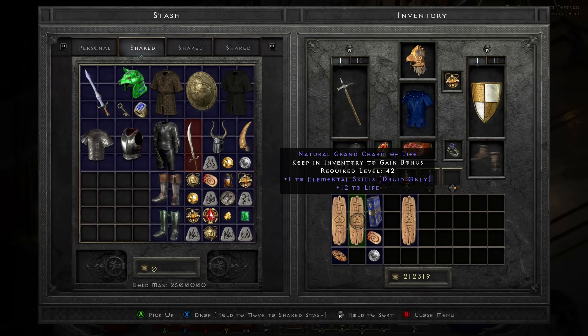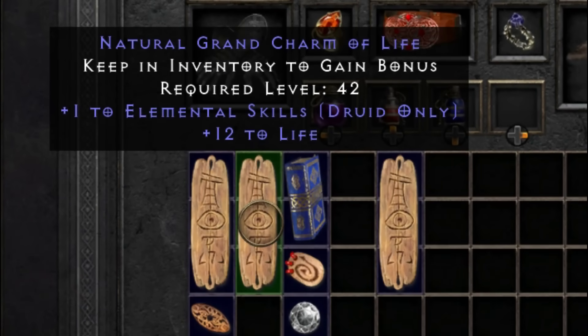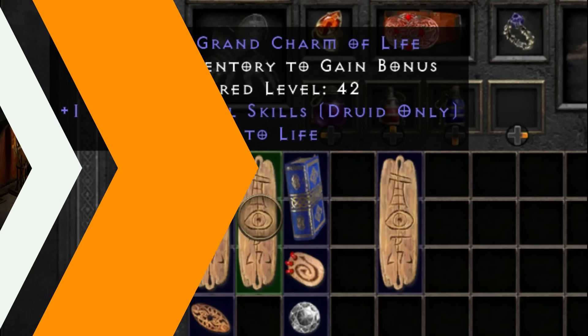Here's another one — plus 1 to elemental skills and plus 12 to life. Obviously the life has rolled a little bit low so it's not ideal, but if you can get them in the 40s it's absolutely perfect and probably one of the most sought after things in the game. A little bit of extra health, a little bit of extra damage — even if it rolled for another class you may be able to keep it for an alternate character or very possibly trade it.